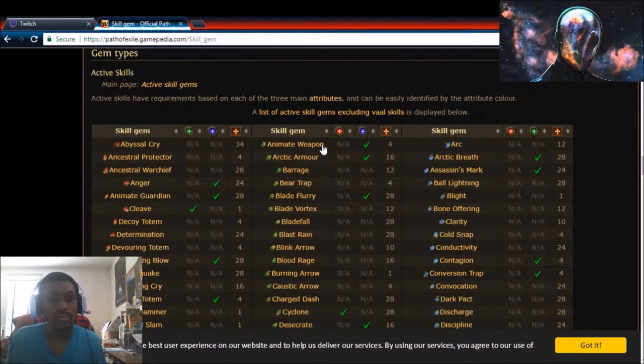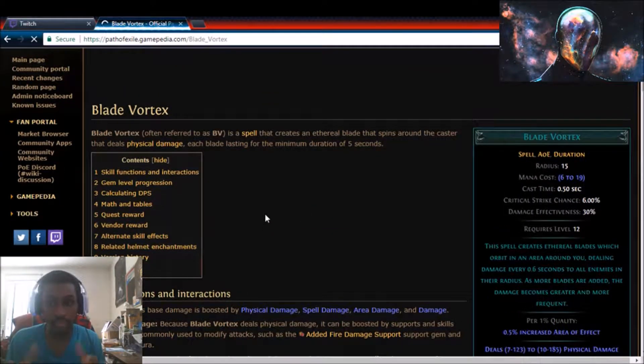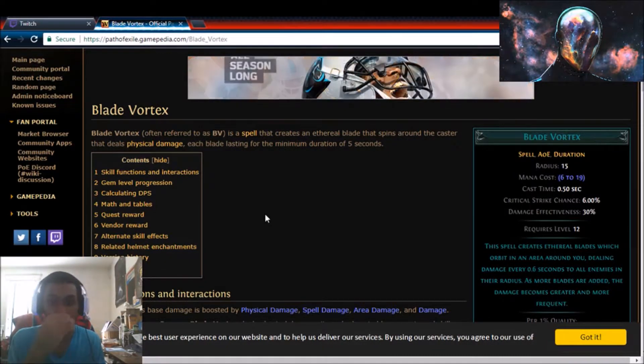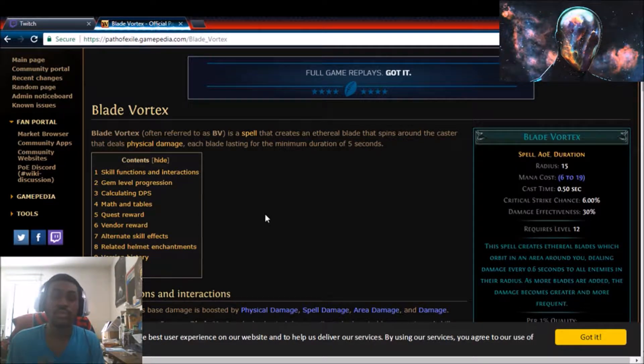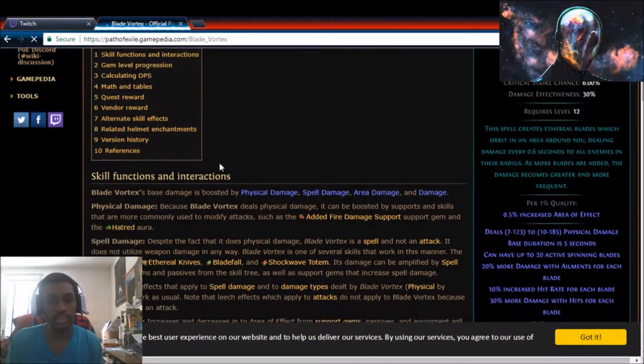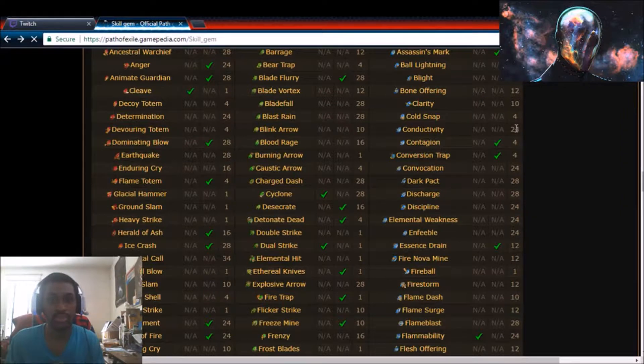This lets me find the skill I want to play first. For example, I recently made a frozen vortex build, so I looked at Blade Vortex. My Blade Vortex build takes into account that it deals physical damage and scales as a spell, so it scales off spell damage and physical damage. If you convert physical damage to a different damage type, it'll also convert Blade Vortex's damage — that's how I came up with my frozen raider.